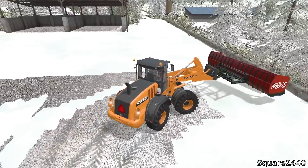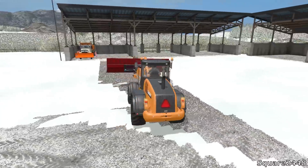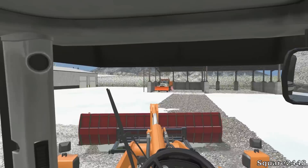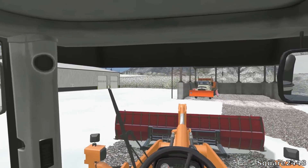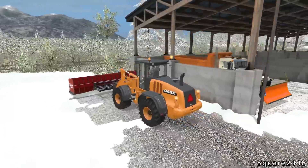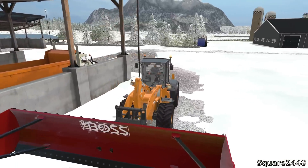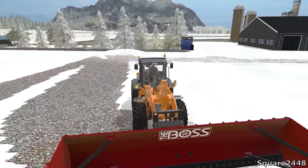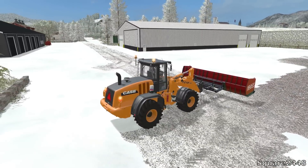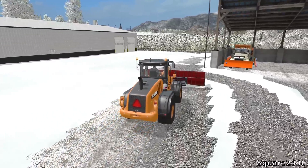This boss snow plow does pivot back and forth but I just always have it selected on the loader so we can move it up and down. I really am liking the first person view with this snow plow — it is awesome. We are almost to the point where we can take this truck. I think I'm just going to push all the snow way back here. We are going to do one more pass and then switch and get that truck ready, put the plows down, and go plowing the town roads.